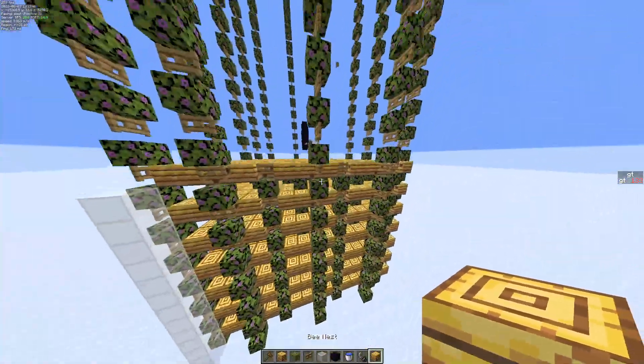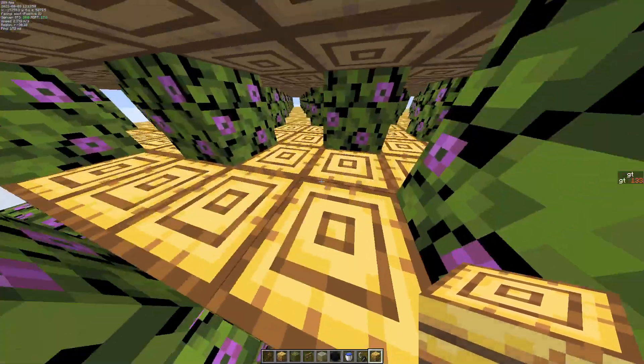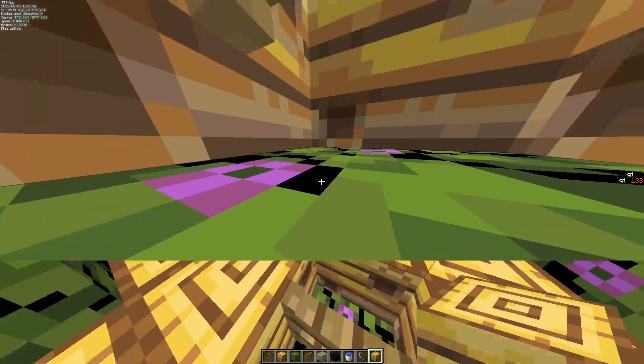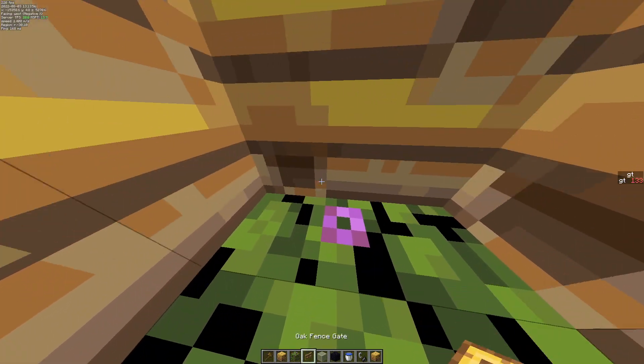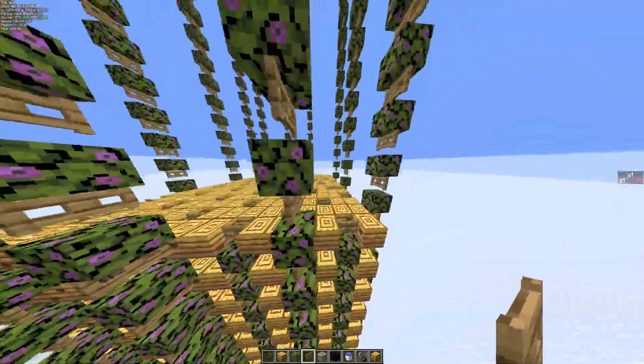As you can see, I have a bunch of beehives, and they all have an available place to exit the beehive, which is this azalea block — but it's blocked by a fence gate. So they'll still attempt to get out of the beehive, but they won't be successful.